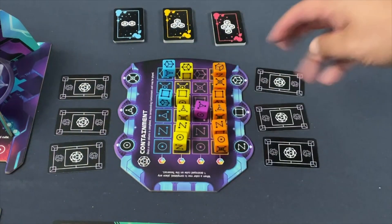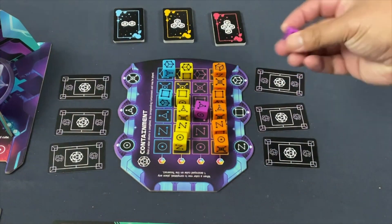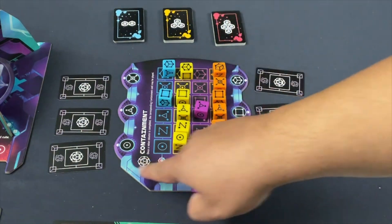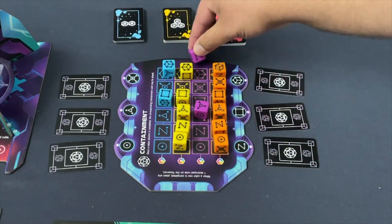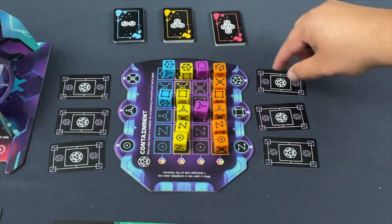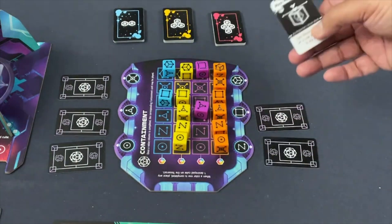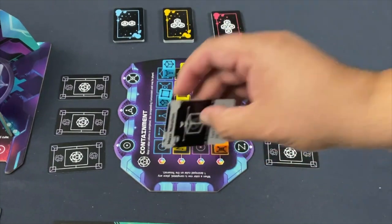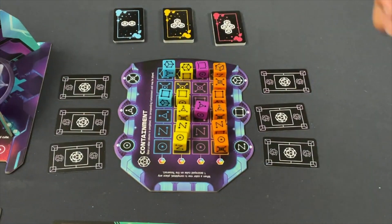Once I start filling up the containment unit, that's where the excitement really ramps up. If I complete a column, I get some kind of effect. Or if I complete a row by making some kind of set or match, I can take a card that is some kind of game-breaking power that turns around and gives me a leg up relative to all the crisis that has been piling up. So the endgame is very exciting, like we're used to from these crisis management games. I leave that to the audience to discover for themselves.